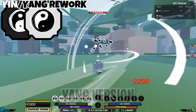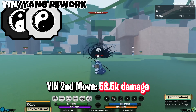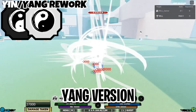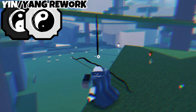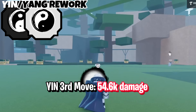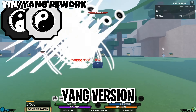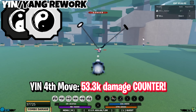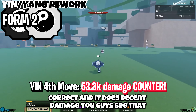We're gonna use these a couple times as well. This one's like a bow — it's like a bow stun. Now on no mentor stats, we're gonna do the third move. It's a counter stun if I'm correct, and it does decent damage — you guys see that.